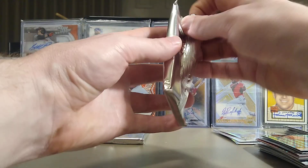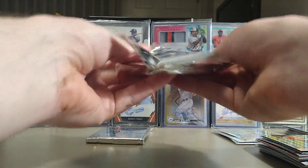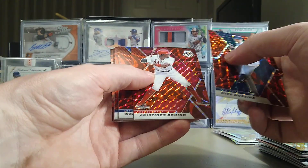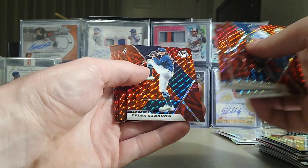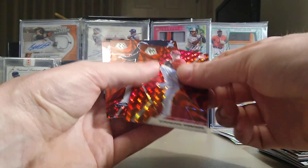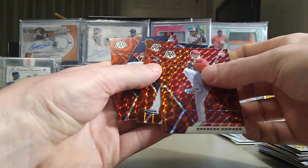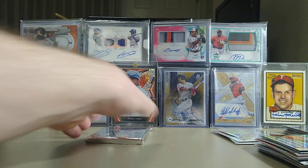I'm going to have to find somebody who really likes these base parallels because I'm going to have a ton of them. Mike Mussina, Walker Buehler, Max Fried, Tyler Glasnow. Here come our rookies: Spencer Howard, Estevan Florial, and Logan Gilbert — not who we're looking for.